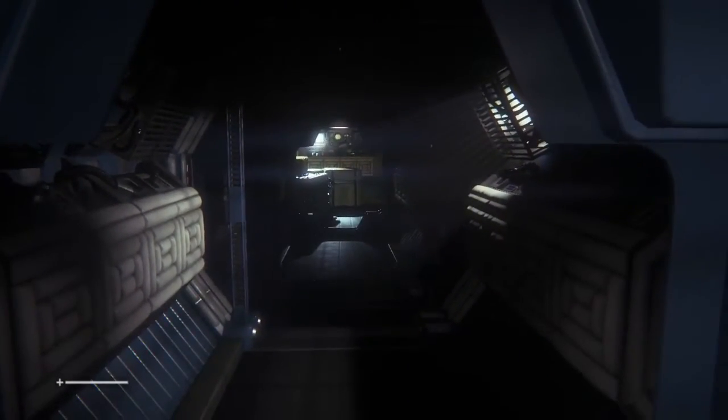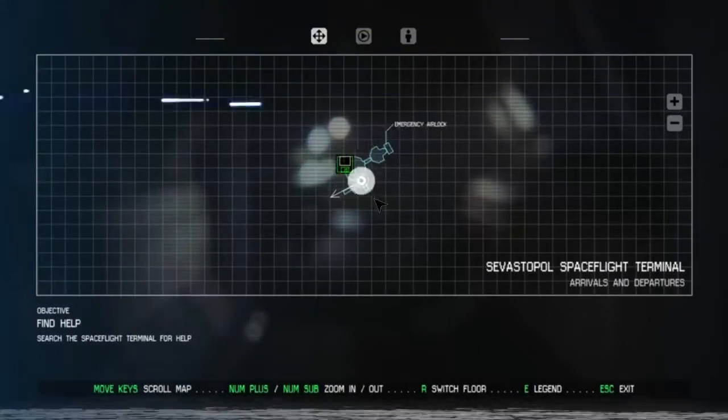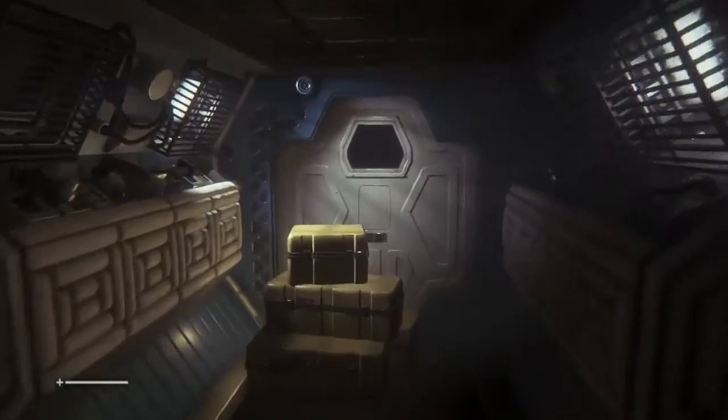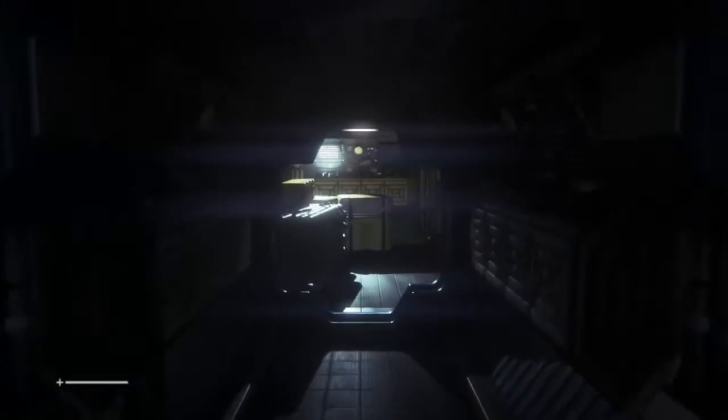Should we see what the map says? It says to find help - it only shows me areas that I've been in before. We cannot get to that one. Let's have a look down here - I've gone left, so left is the way we're going.